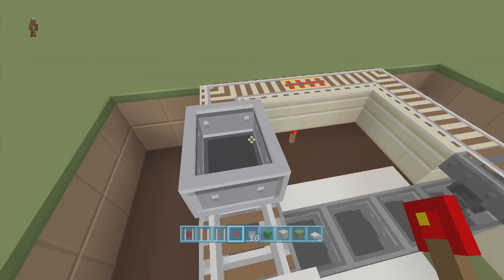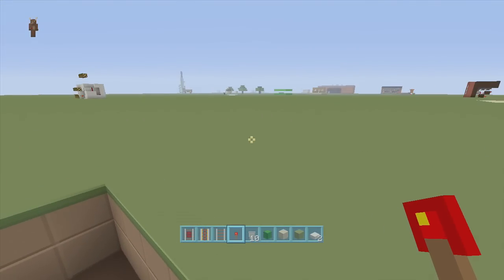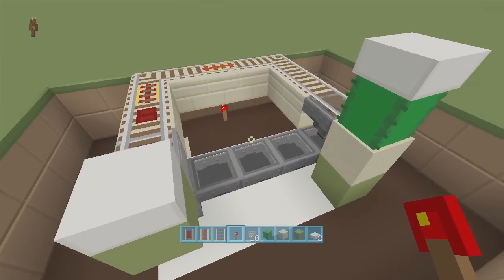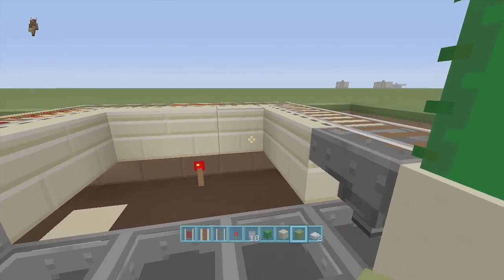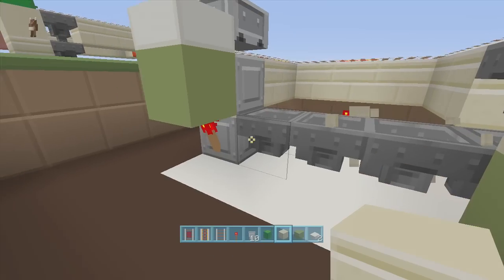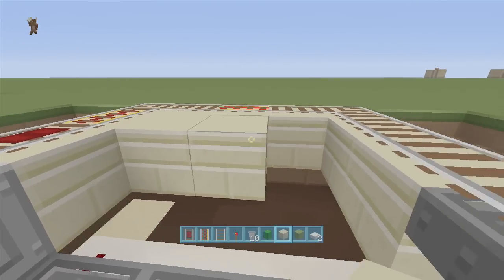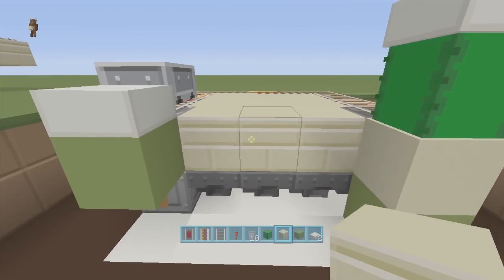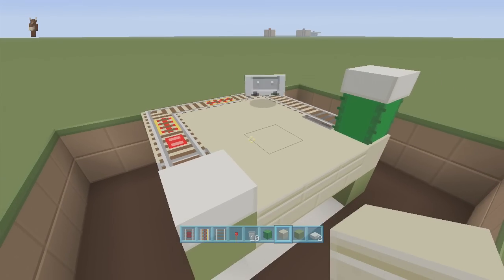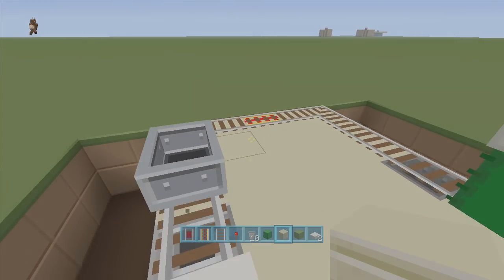And that's it guys — that's how you build a very simple arrival and departure bay. You can hook it into any of my minecart stations, it doesn't really matter. It's so easy to build and you can make it smaller if you want. You could also just hook the hoppers straight into the dispenser without the dropper, but I like having a block above it instead of having to put carpet there. If you enjoyed this video make sure to leave a like and subscribe. Stay tuned for my newest videos — peace!